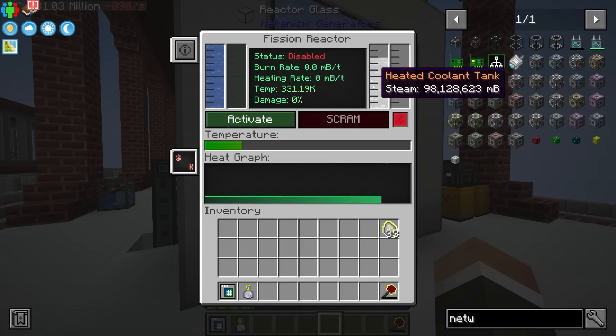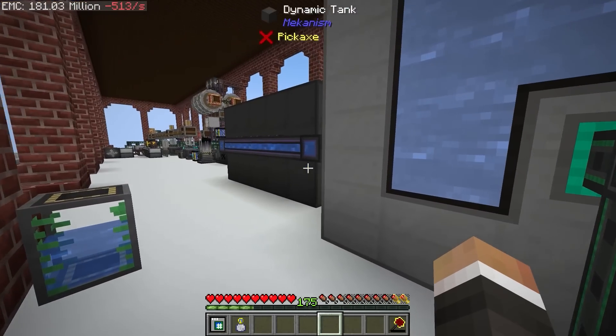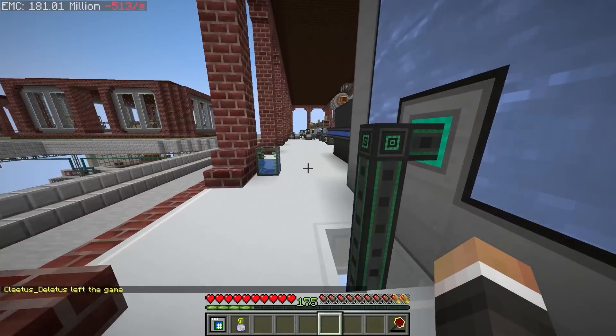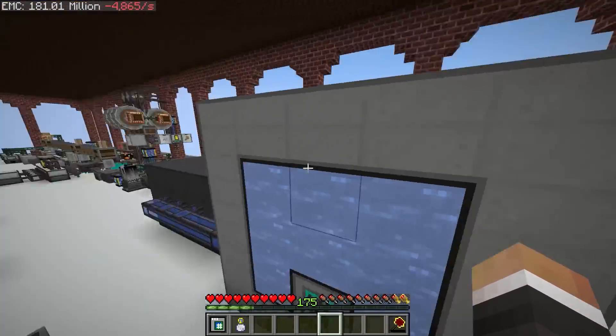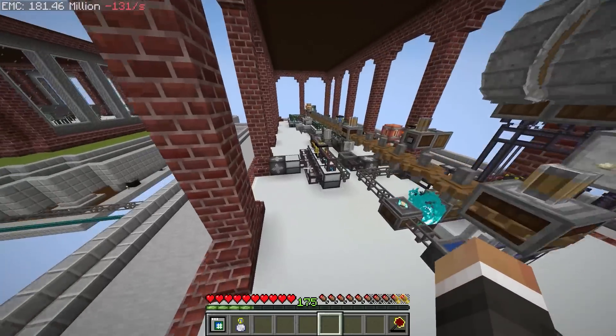To do that, we have to be able to get rid of the excess steam. Whilst we could just find a way to delete it, it makes sense to use it in a way that also produces a very large amount of redstone flux. So that's the plan. Between streams, I've gone ahead and duplicated our setup for fissile fuel.